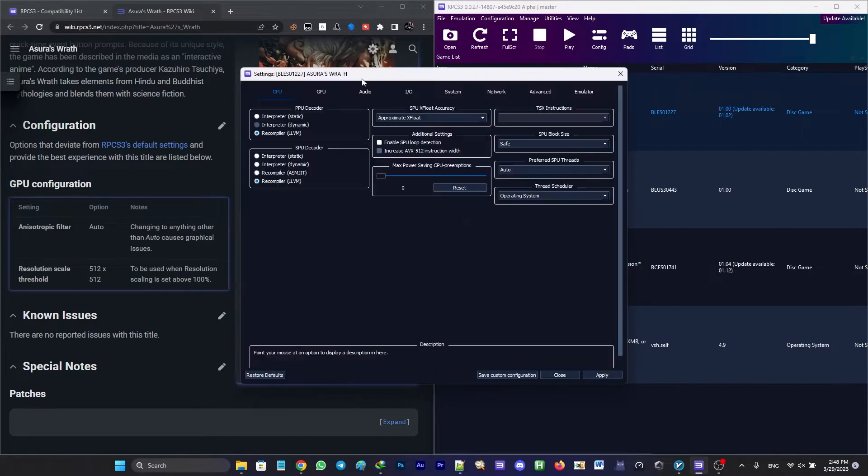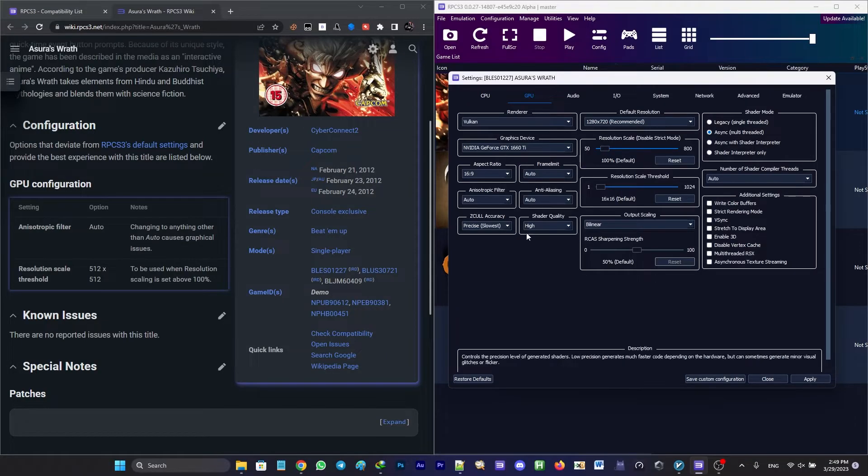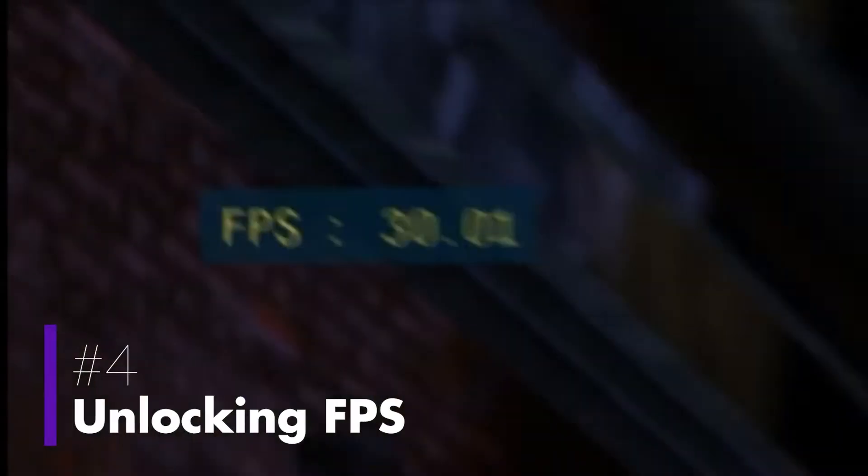You should only change these settings by right-clicking on your game and choosing 'Create New Configuration'. That's the best setting you can get for that particular game, because it is tested and approved by the RPCS3 community and moderators.